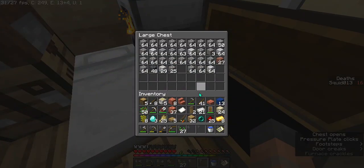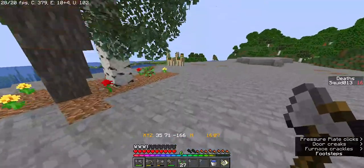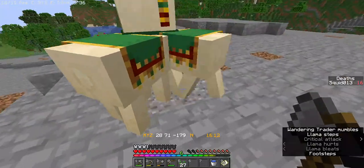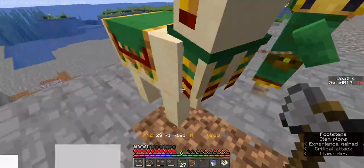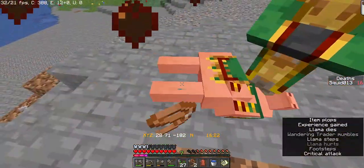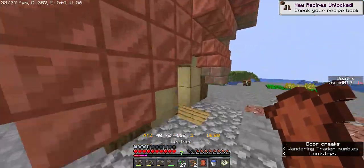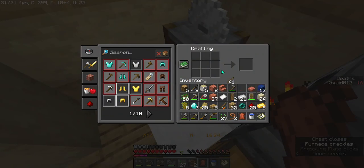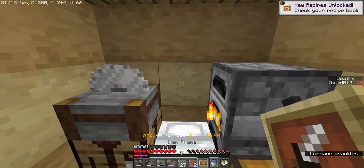I don't have any leather. There's a wandering trader - I just want to murder one of your llamas. There we go - two leaves and a piece of leather. I don't know why we had to do two of them, because I'm fairly certain you can get two pieces of leather from one. At least we got it, so now we have a map.